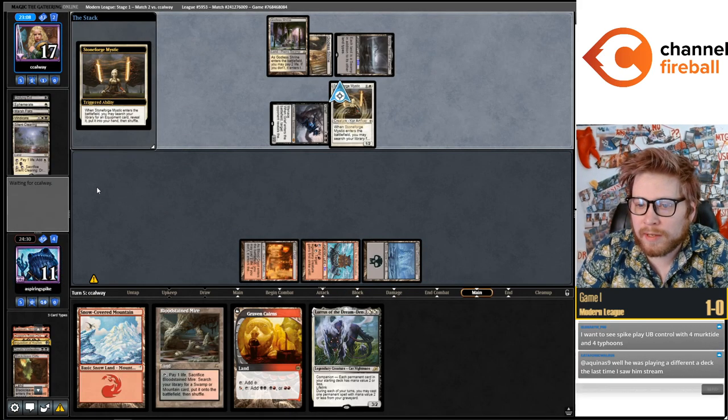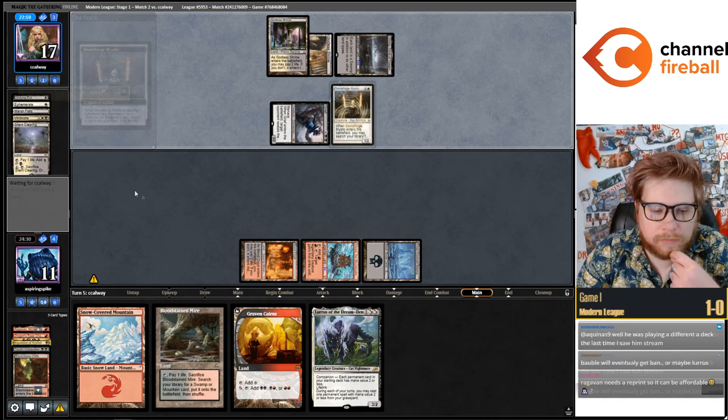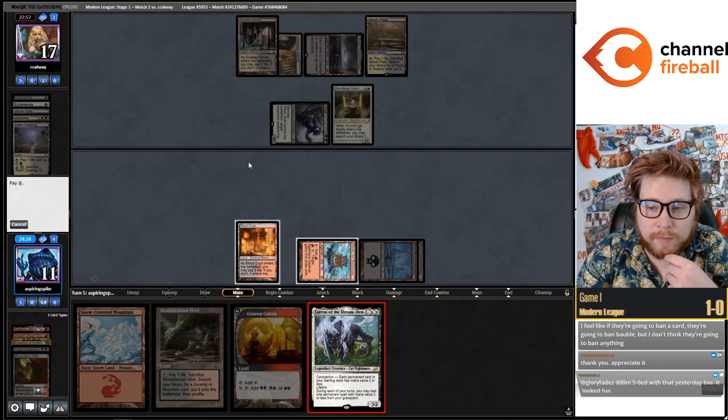The Grief-Ephemerate thing is pretty good if your opponent just only draws lands. That Cauldra's going to be tough to beat.